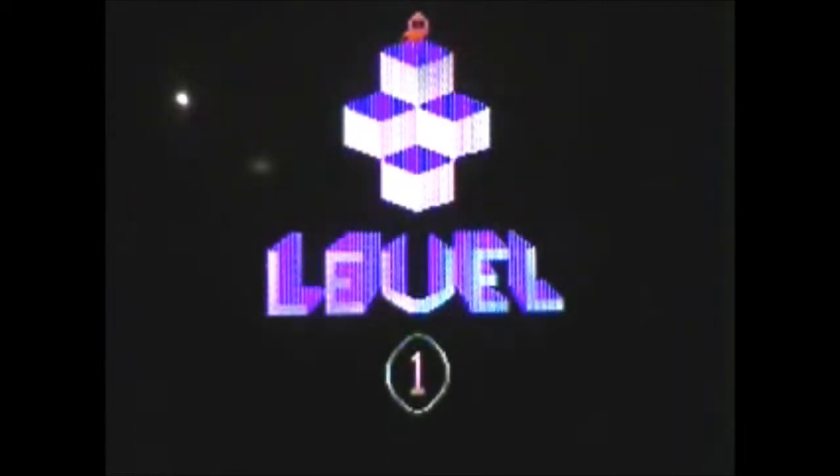Holy crap, what happened to my computer this time? It's saying select game 1 to 6. I hate the blue screen of death. Oh wait, I'm on the Coleco controller here. Alright, let's hit a button and see what happens. Alright, Q-Bert!